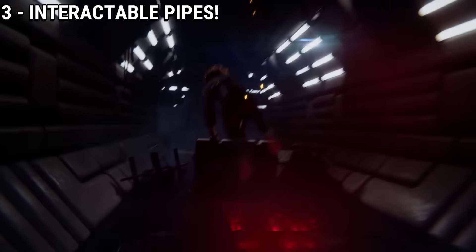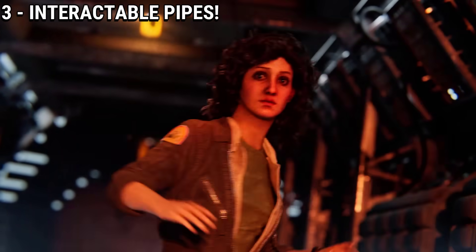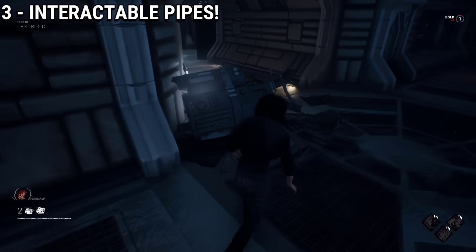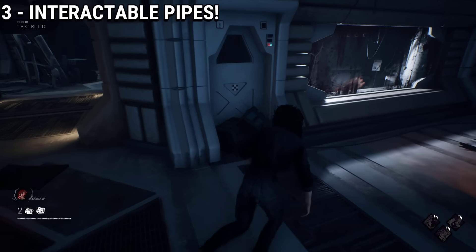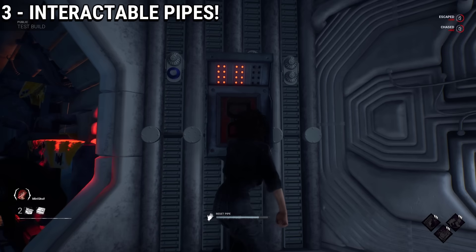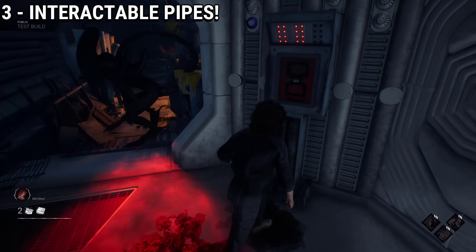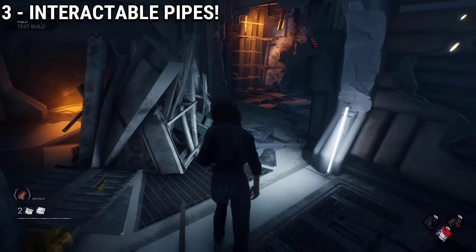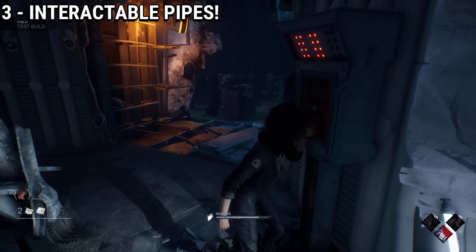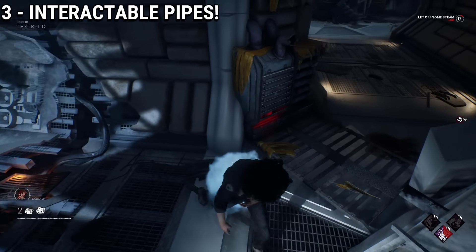If you saw the trailer for this DLC, you will see a scene where Ripley activates a pipe system that slows down the Xenomorph. Well, you can actually do this in-game too. All you have to do is get inside the Nostromo and find these red interactable levers that will appear close to a set of broken pipes with yellow cloth on them, which indicates that you can interact with it. Once you activate the lever, the trap will glow green. The next time someone goes through it, that person will get slowed down significantly. But be warned, because this effect also applies to survivors too.